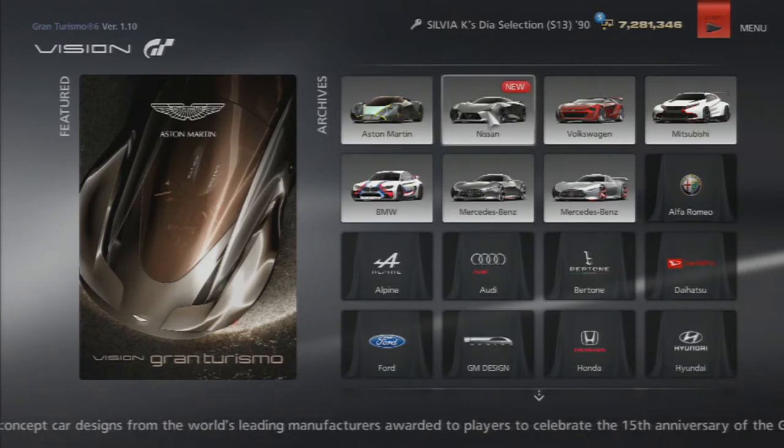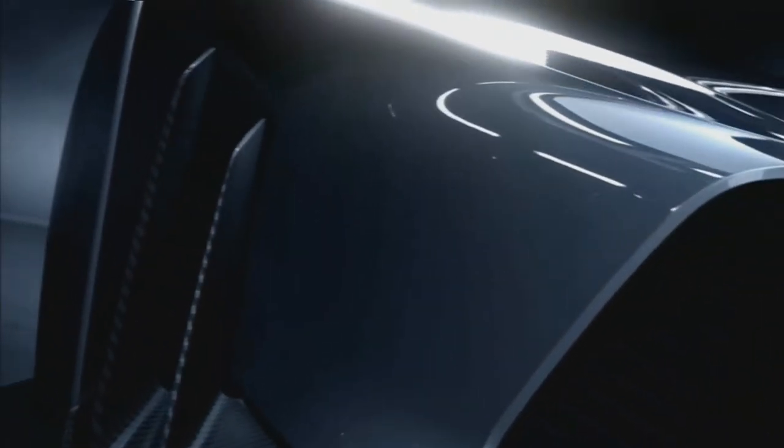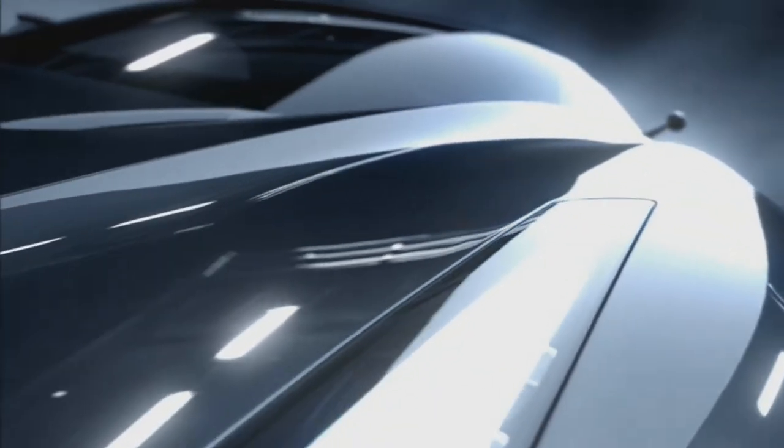The other new one is the Nissan Vision Gran Turismo — check this video out. The design brief was more or less: try to design a car that looks fast, that looks super interesting, that just makes people go wow.